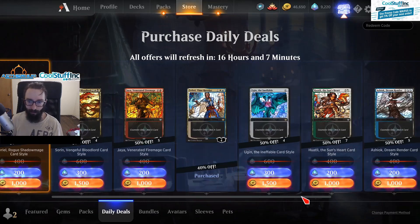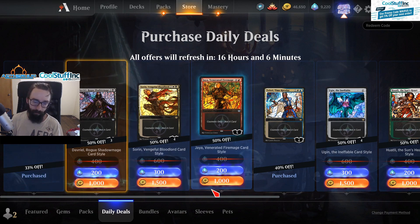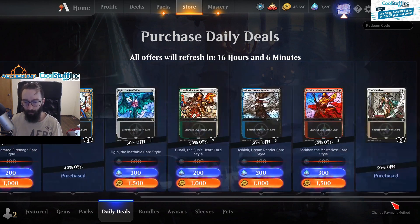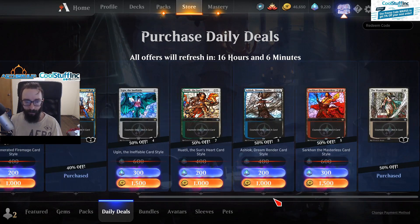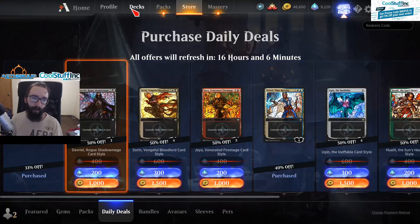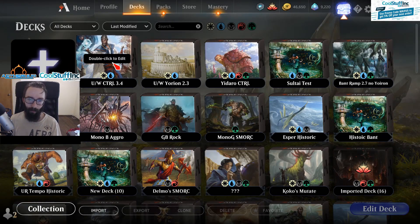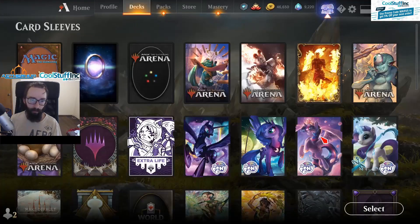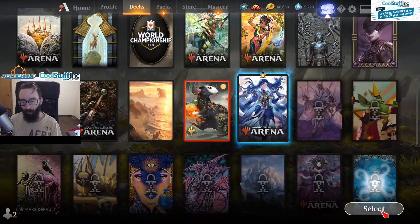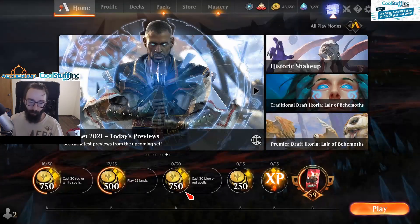A minor thing is checking the daily deals to see if there's a pack or something for you. Sometimes they give you 500 gold for 50 gold, so check for freebies. You can also check if there's a style you've been wanting — like I ended up waiting the better part of a year to get the Narset sleeves because I didn't pick them up when they first came out.